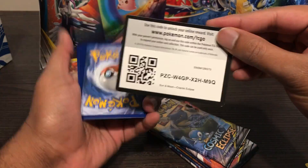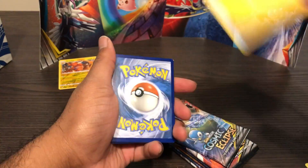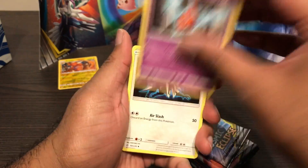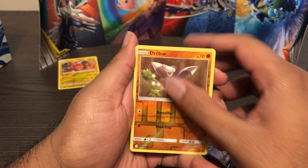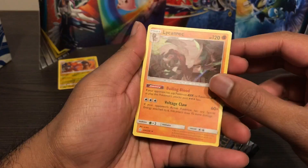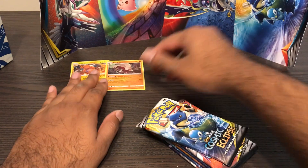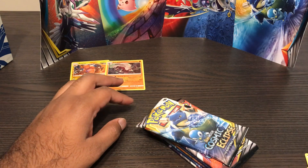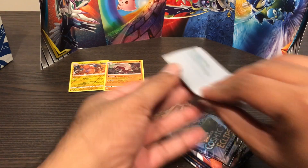Get rid of the Lightning Energy. We got Hakamo-o, Rotom, Type: Null, Koffing, Drillbur, Swirlix, Kricketot, Woobat, and Drillbur reverse. And Lycanroc holo - I didn't even notice the holo! So we got a holo and a reverse holo rare. I guess that's something.